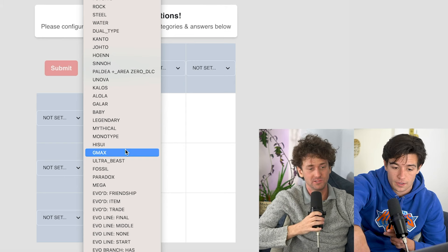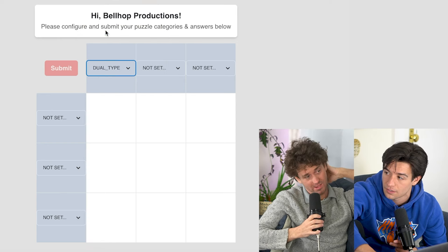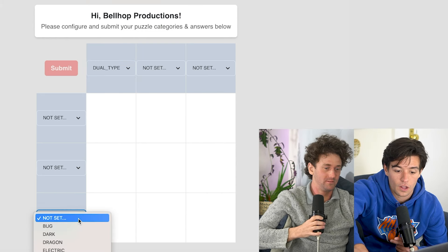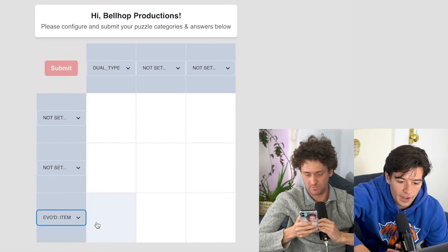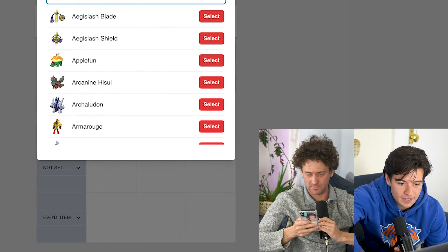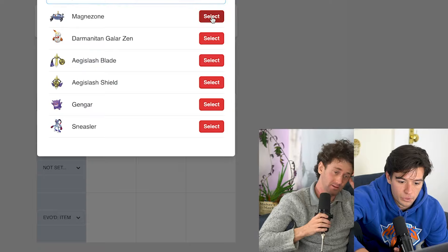Okay, so do we want to say — I think dual type is a little sneaky. Yeah, and if we wanted to put Magnezone in, let's put Magnezone down here. A dual type of Magnezone — does Magnezone evolve by an item? I think it does evolve by item. If I type Magnezone... yes, it is evolved by an item. So dual type evolved by item — boom!